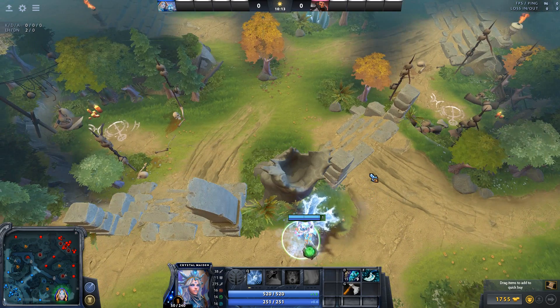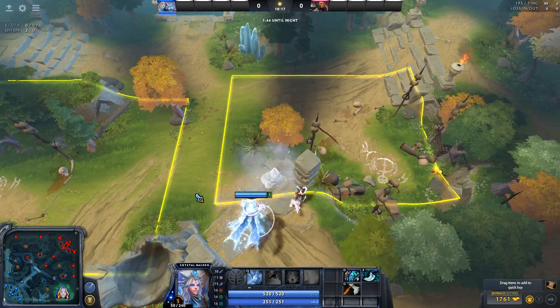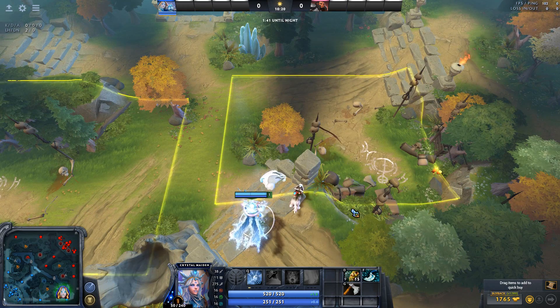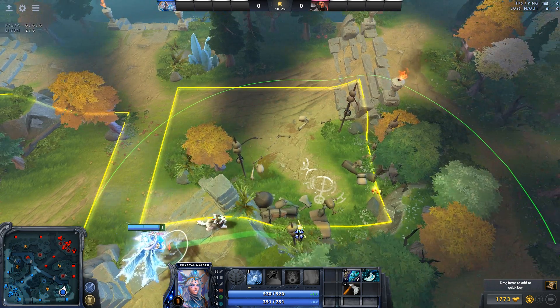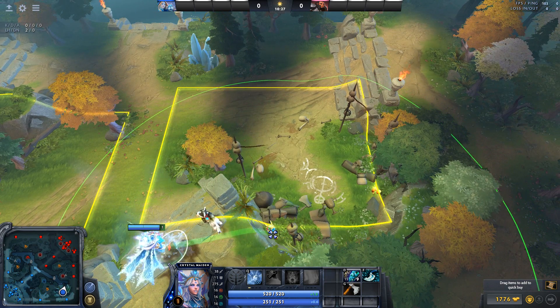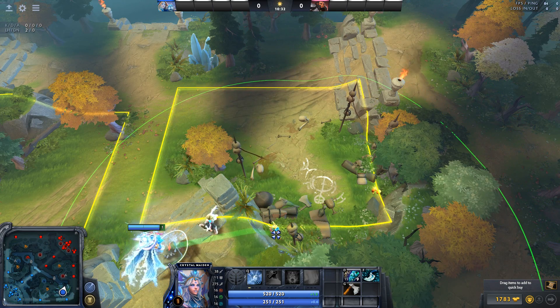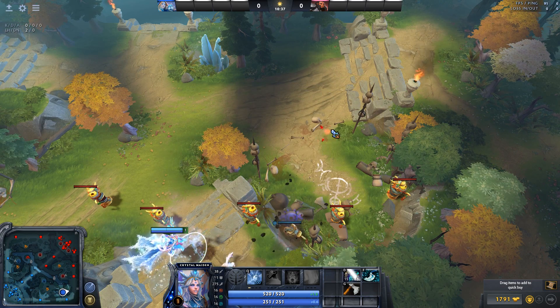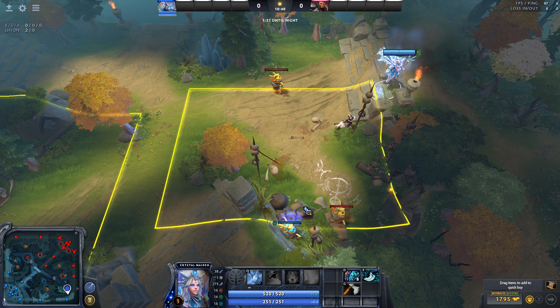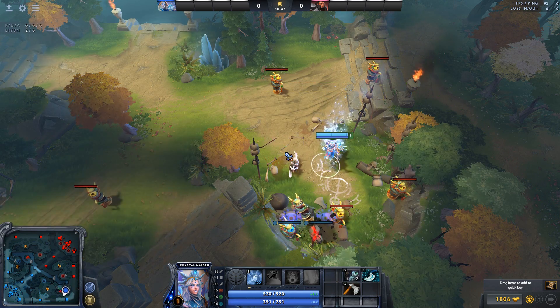Let me drop this gem. So you come here and you have no idea where they warded. If you only know this camp is blocked, place the sentry right around here. It can't be too far back or you might not get the corner up here. You have to place it a bit more to the side to get this one.